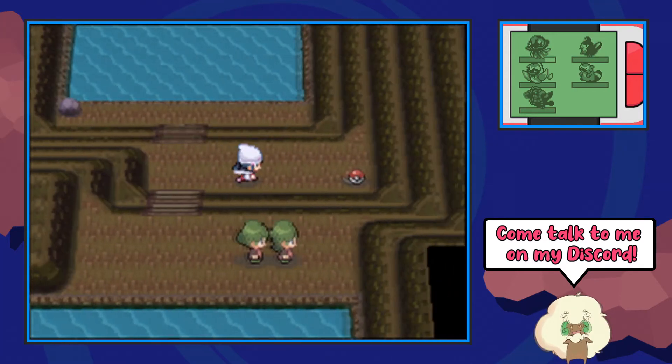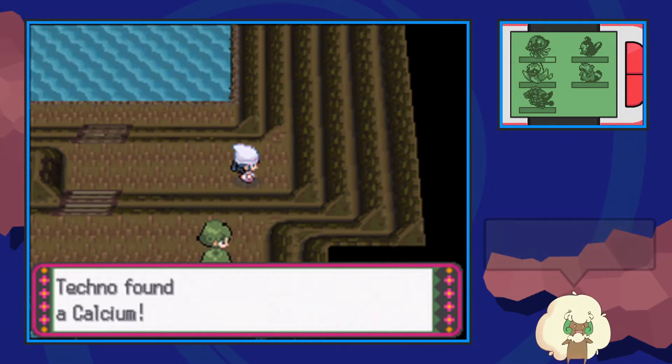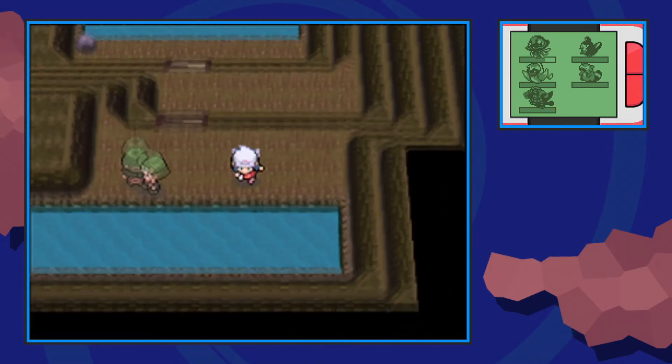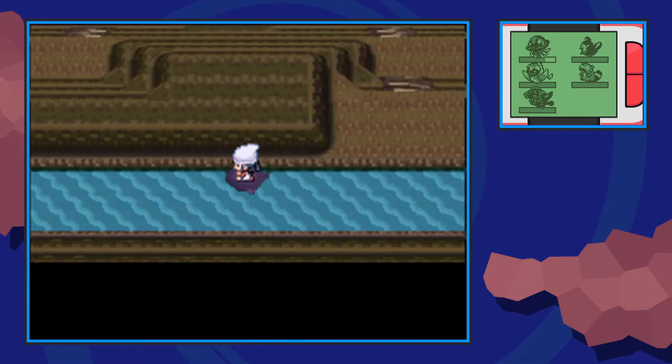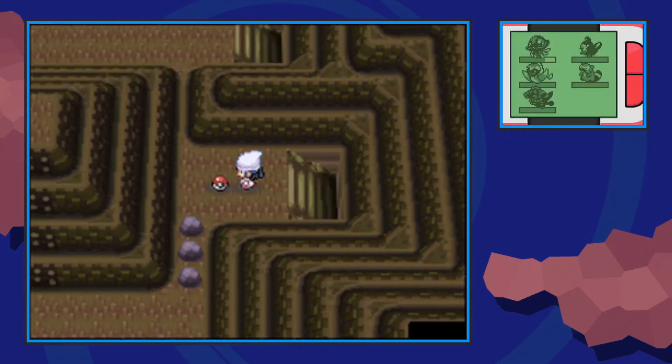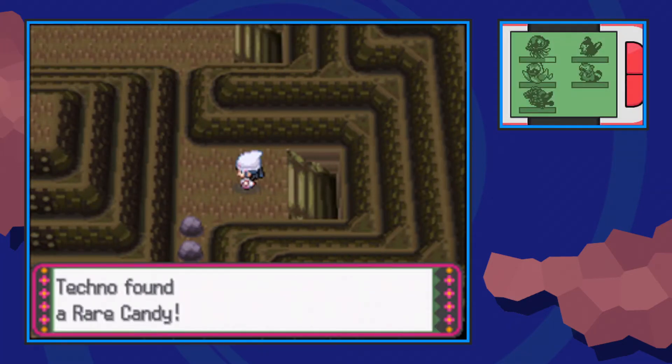Make our way up the staircase and again you should be able to find a Calcium. Make your way up the next set of stairs and you should find a surfable patch of water. We're going to make our way all the way to the left and go up the staircase. There is one little secluded area that has a rare candy in it back on this floor.